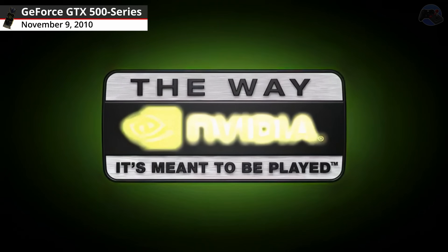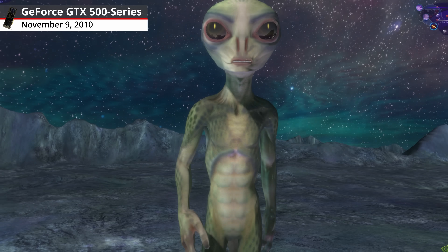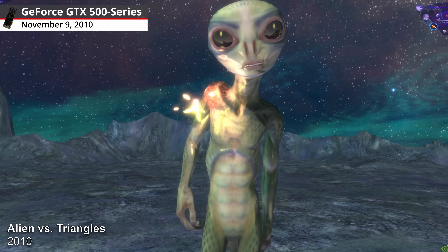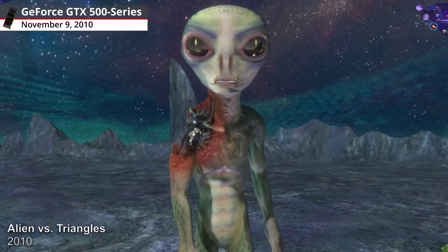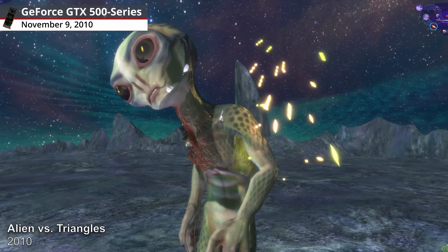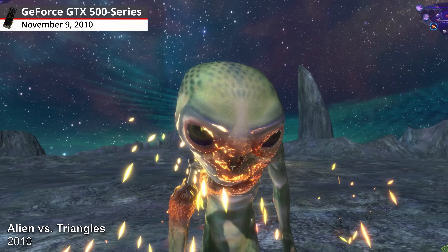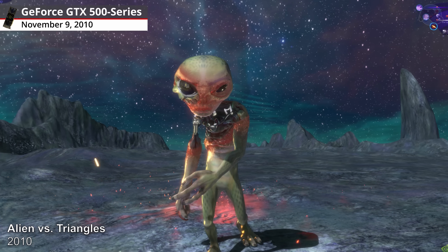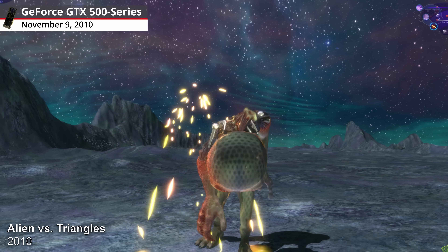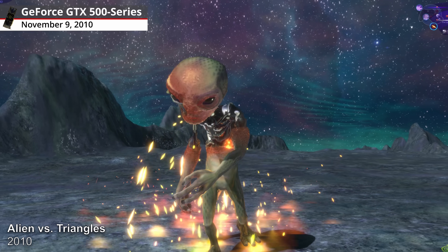GeForce GTX 500 Series graphics cards. Alien vs. Triangles, 2010. In this heated battle, multidimensional tessellation was used to show realistic surface damage to the alien skin. By using four displacement maps as damage layers, the alien skin could show damage such as blisters and wounds depending on what damage it had taken.